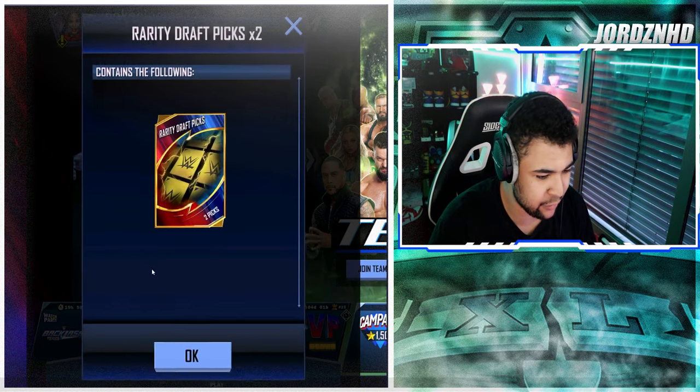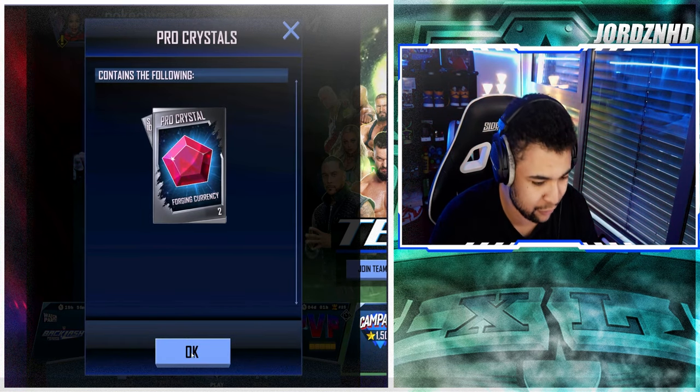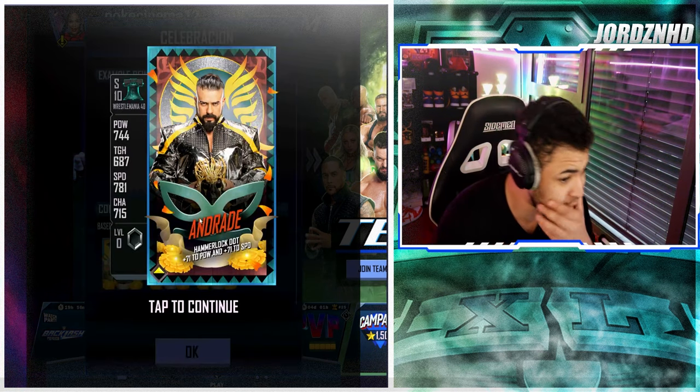Then win a charisma match 100 times for two RDPs — not bad. Then play any PvP league mode 45 times for two pro crystals, which are huge crafting crystals. Once you complete the whole quest you can get a card — and these cards look awesome.